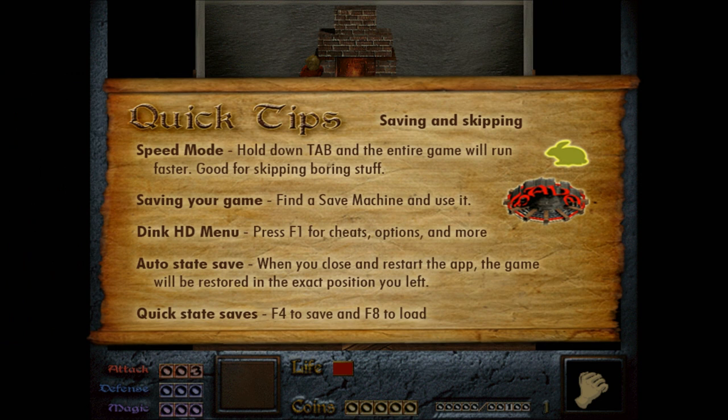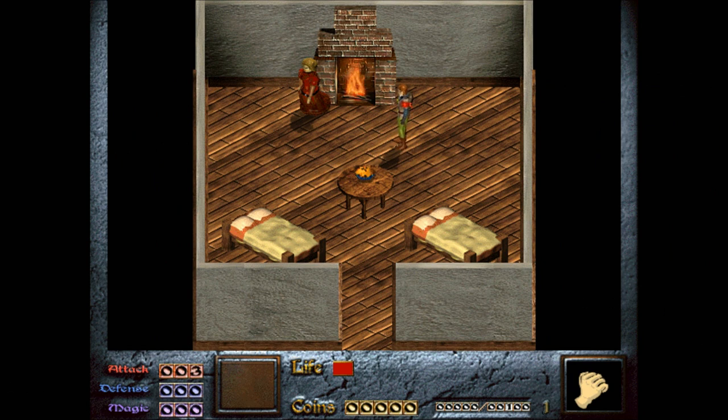Quick tips: hold down Tab and the entire game will run faster — good for skipping boring stuff. I probably won't mess with that. There's a save machine here — it's an odd machine that doesn't fit with this world, as characters will say. Press F1 for cheats. Auto-save saves your exact position. F4 to save, F8 to load. This game is very funny also.